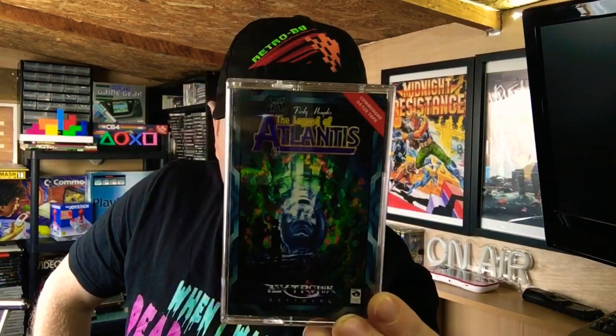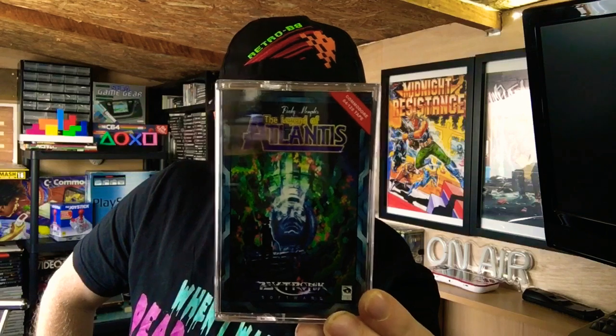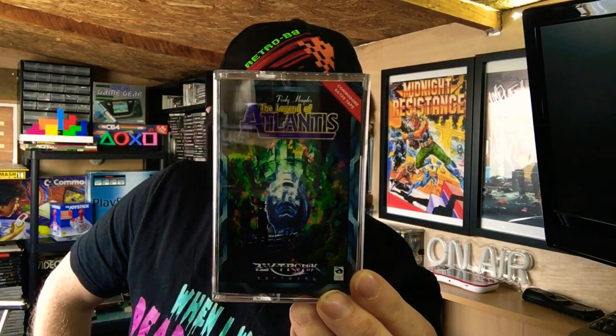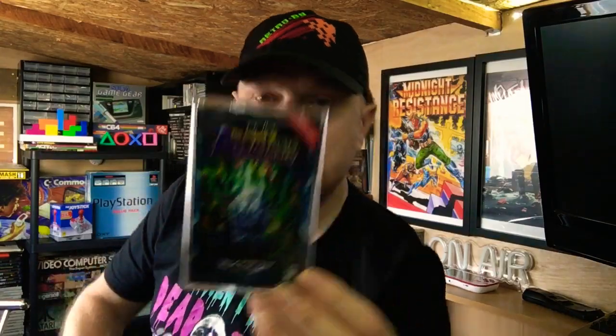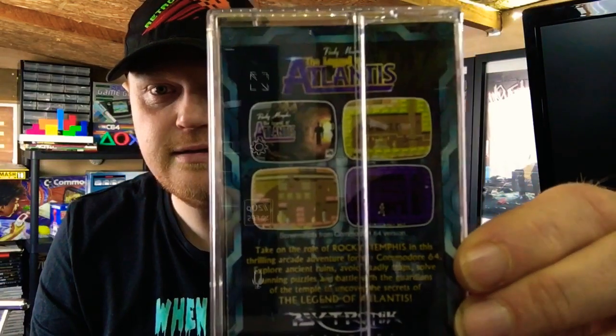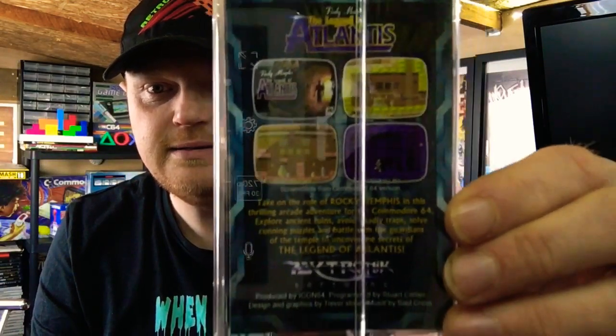This was produced by Icon64 and is programmed by Stewart Collier. The design and graphics were by Trevor Story and the music is by Soul Cross. There's a quick look on the back there guys. This was one of the first homebrew games I bought a couple of years ago on the Commodore 64. It's quite an enjoyable game and I think you'll enjoy having a quick look at the gameplay with me.